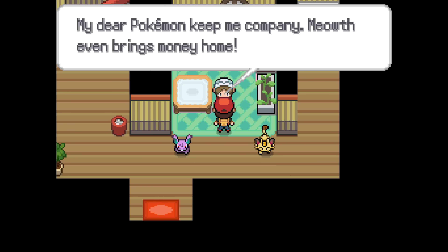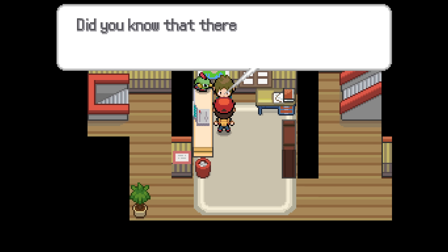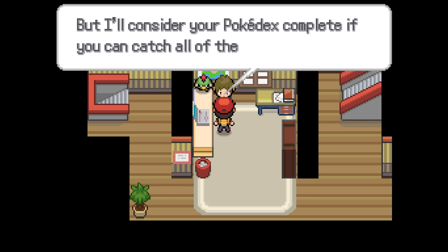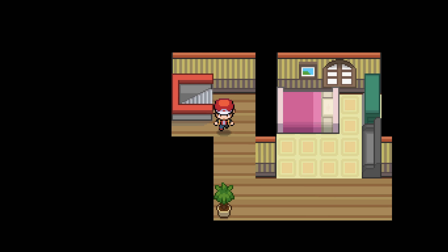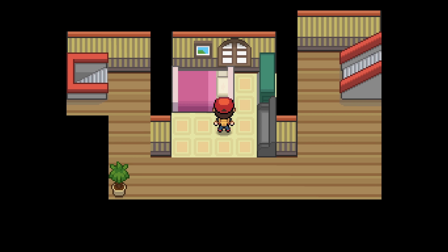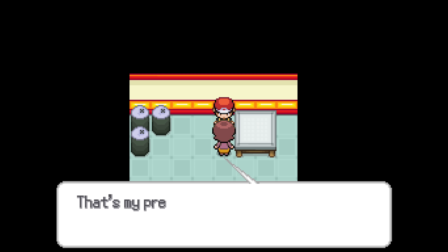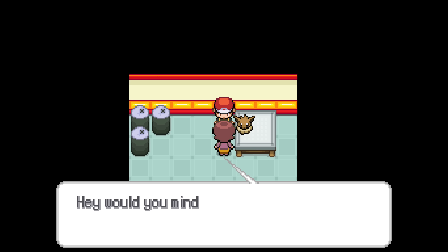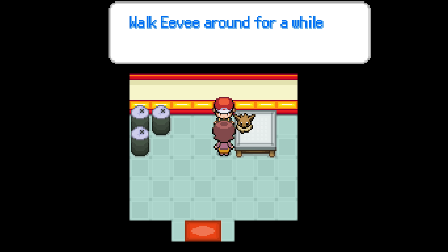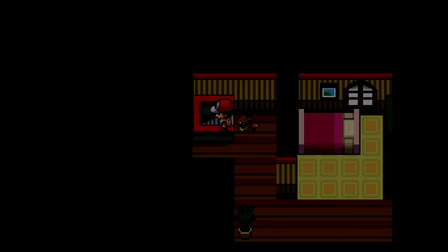Hi there — 'My Pokemon keep me company. Meowth even brings me money home.' Hi there — 'Yo Batumbas, I'm the game creator. Did you know there are 220,900 possible fusions in this game? I can put City of Pokedex complete if you catch all 470 base Pokemon.' I'm not doing that. This is for sure one of the beds that has the feather on it — remember this location, I think they've all got a pink bed sheet. 'My precious Eevee in there — I have to leave it here because I'm always working. Eevee gets a bit lonely and doesn't get much exercise. Would you do me a favour and walk my Eevee? Walk Eevee around until it gets tired.' Okay, I'll do that.